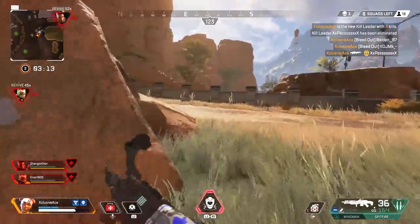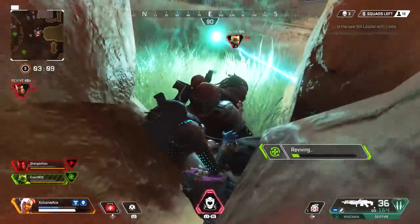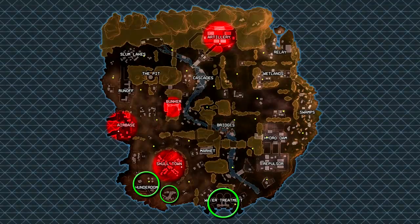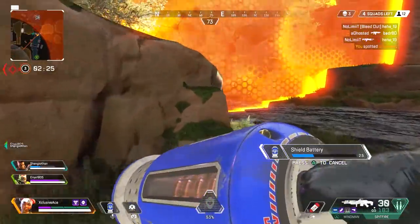Let me walk you through a few of my favorite landing spots and routes. My personal favorite is landing outside of Skulltown — whether that's Thunderdome, Water Treatment, or the little area in between those two. These places give you good enough loot to get into the fight in Skulltown, and once you take it over you typically have a few kills on the board and excellent loot, putting you in a great position for the rest of the game.